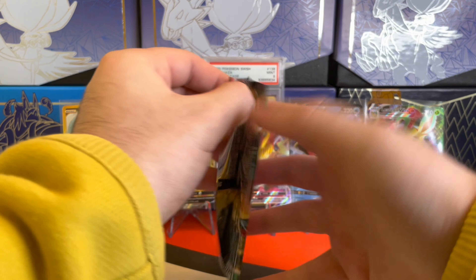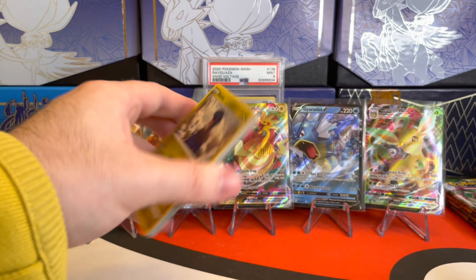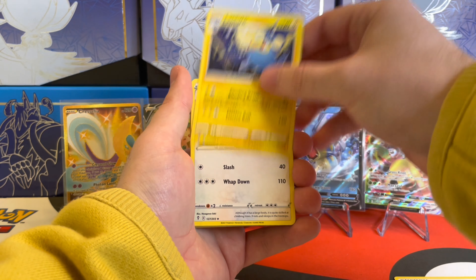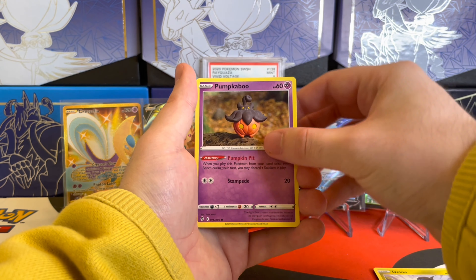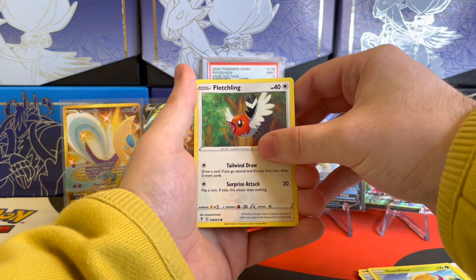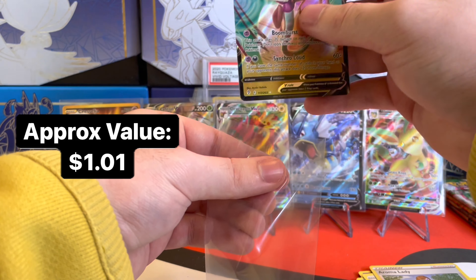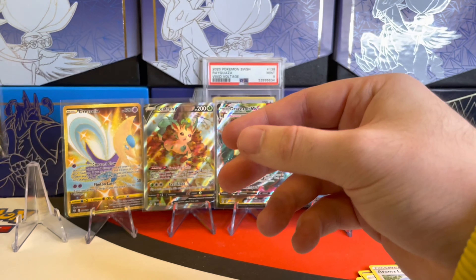We got a Skyscraper pack and we'll see what we can get out of this one. I do like opening booster boxes — they do have a solid amount of guaranteed hits. This one starts with the Metal Energy. We got Lanturn, Ursaring, Crustle, Deino, Pumpkaboo, Carvanha, Gossifleur, Fletchling. The Reverse Holo is an Aroma Lady, and then the rare is a Noivern V — another hit for this left side! Our sixth hit of the video. We'll sleeve this up and add it to the edge of our background.